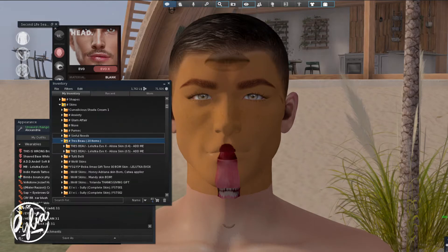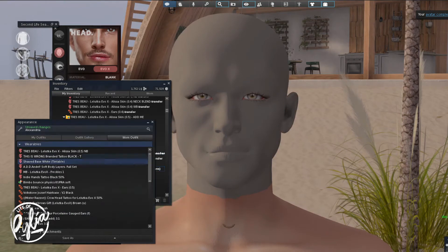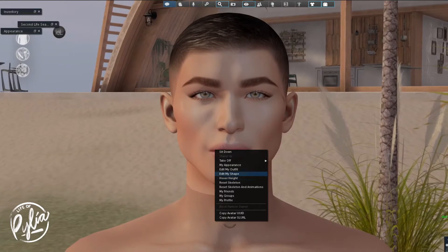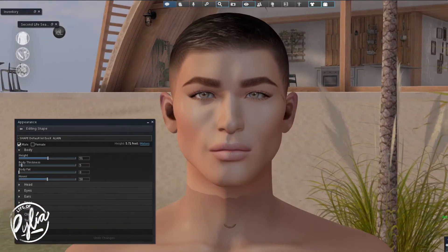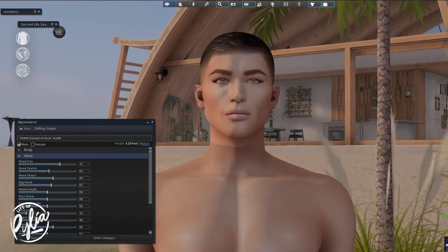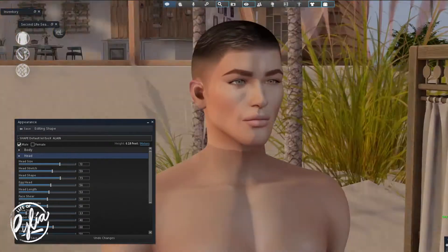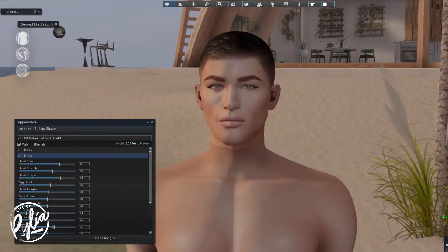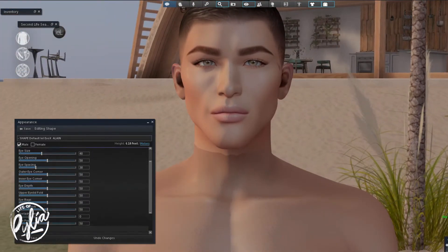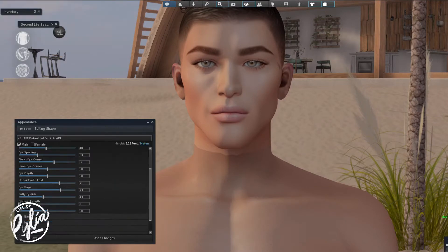I thought it was a skin but it turned out I just got the hair base on — I thought it was a skin because it said 'combo,' but no, it was just the head hair base and then you had to buy everything else separately. That's fine, but then don't label it as a combo. So I just found a different female skin to put on the head so at least I could be looking at something while I shaped it.